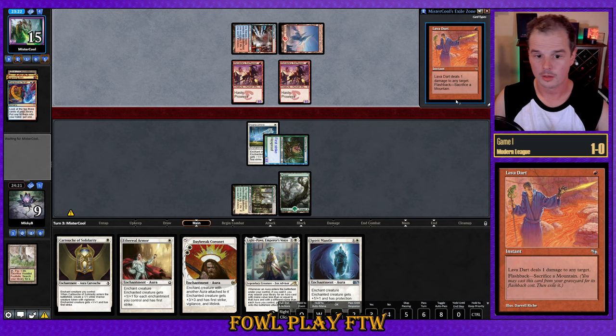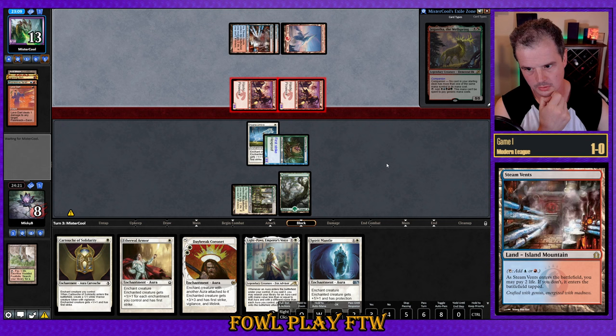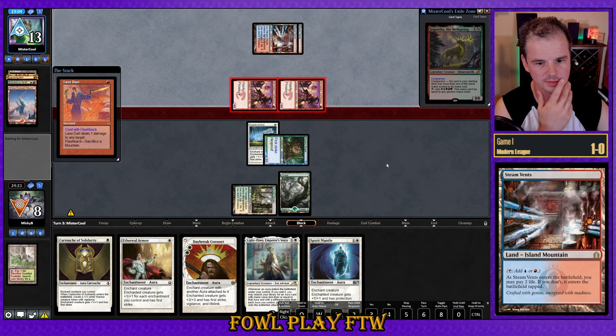Opponent finds Lava Dart, then a land from hand and fetch-shock. Lava Dart is pretty reasonable here — maybe even kills us. That's 2, 3, 4, 5, 6 — ten damage in total. I think we go to exactly zero at this point with Flashback Lava Dart. Actually, negative one. GG to our opponent.